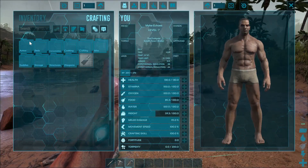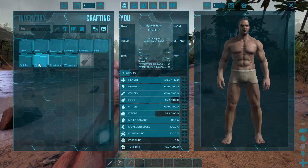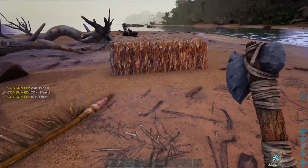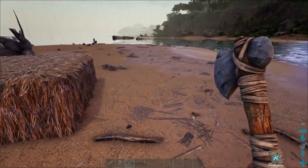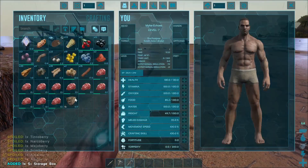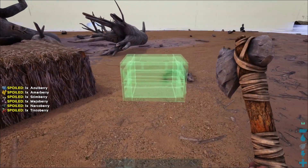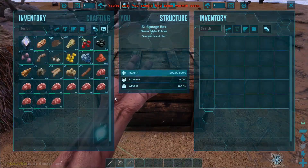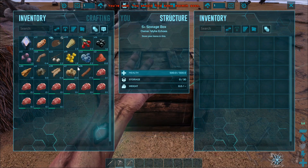Let's make a storage box so we can put this excess junk in it. When you start getting metal and things like that it's good to have storage. That megalodon — or shark, whatever you want to call it — is really freaking out over there.